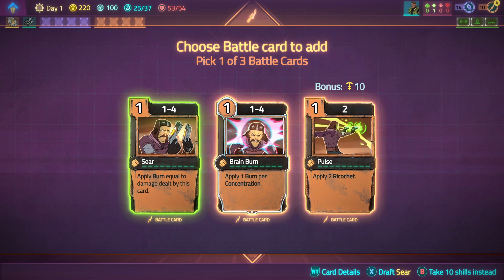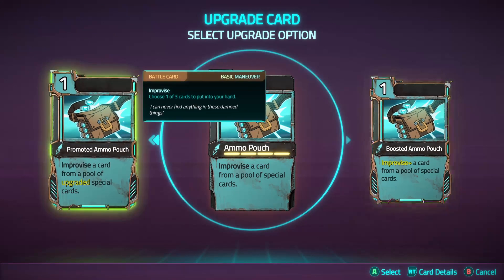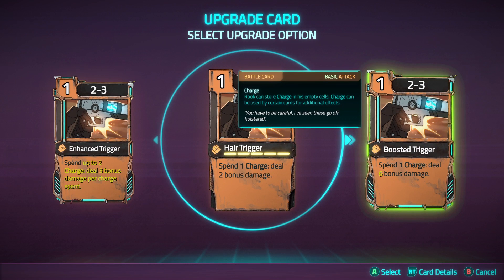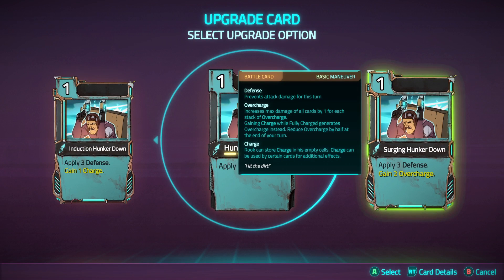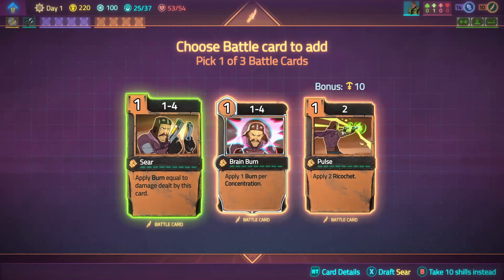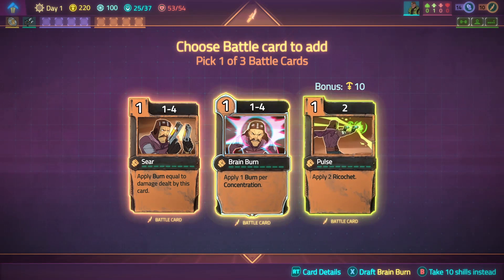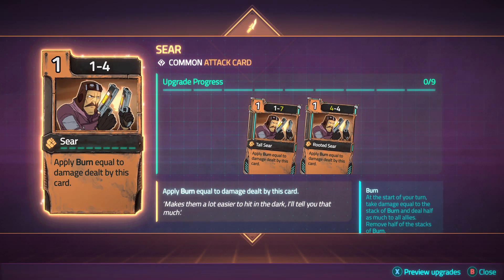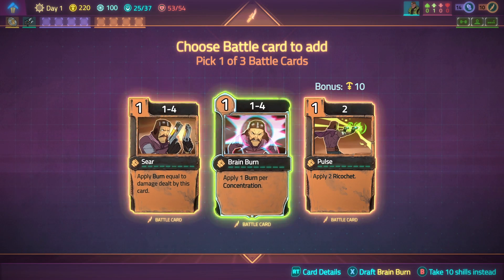We get a card upgrade here. Upgrade a card please. Give me three charge. I'll gain two overcharge. None of these I want to upgrade, so I should definitely take a card here. Apply to a ricochet - apply one burn per concentration. Apply a burn equal to damage dealt by this card - probably that I guess. I'm gonna stop and buy a card from one of the map sponsors - I'll do that. None of those really interest me.